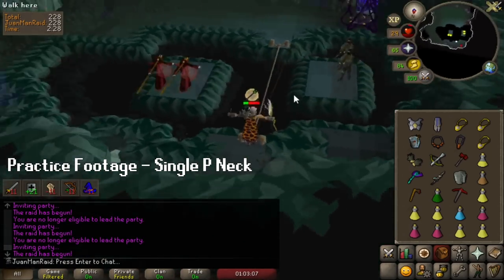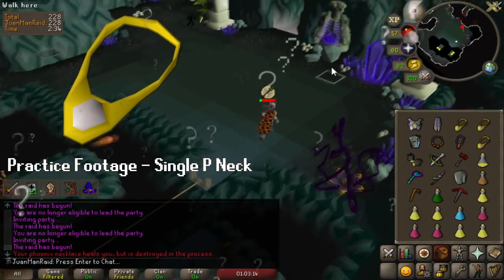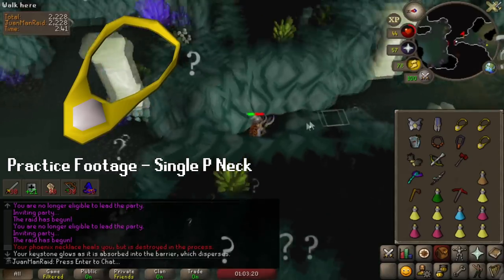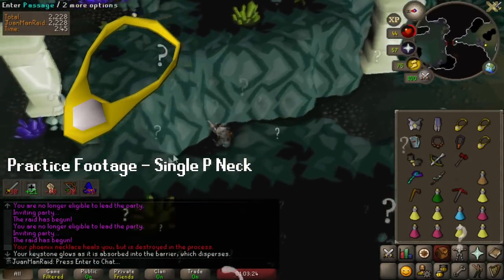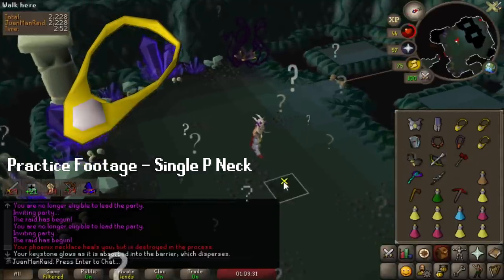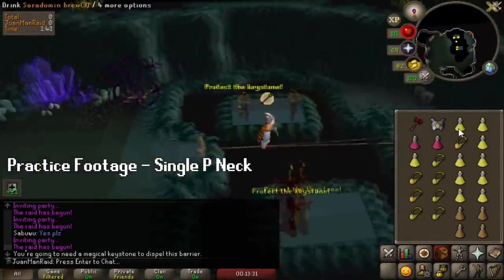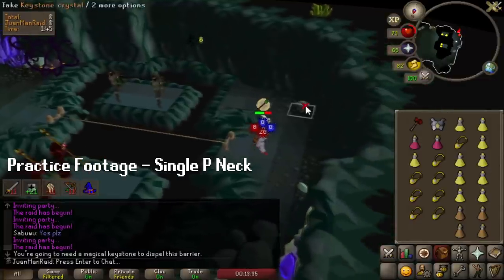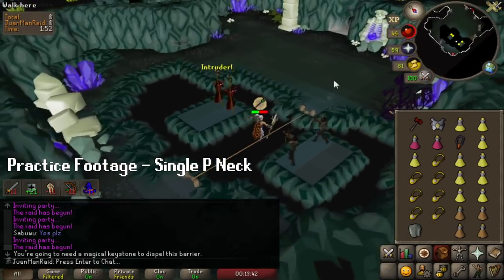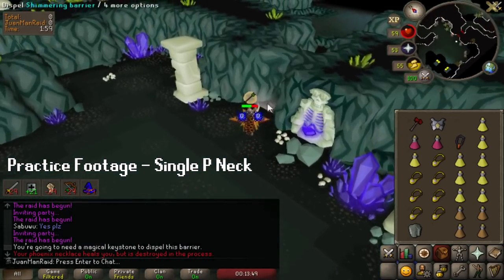In order to explain the method, I have to explain what the Phoenix Necklace does. The Phoenix Necklace is a jewelry piece worn on your neck slot — if your HP goes down to under 20 instead of 0, it will restore 30% of your life points. This is really important because when you cross the rope and time it correctly, you'll be able to negate a lot of damage, and whatever damage is left over, if done right, will most likely proc the Phoenix Necklace, which will most likely save you. That's the gist of how the method works.